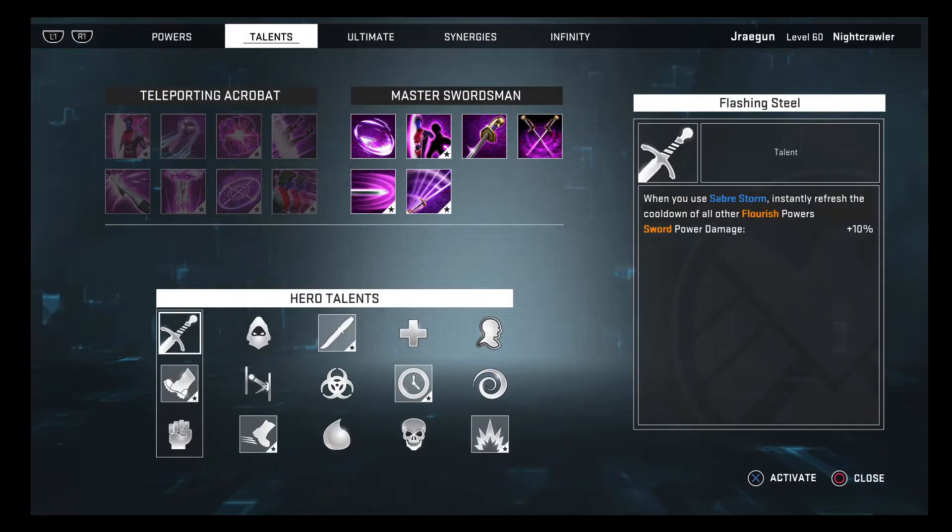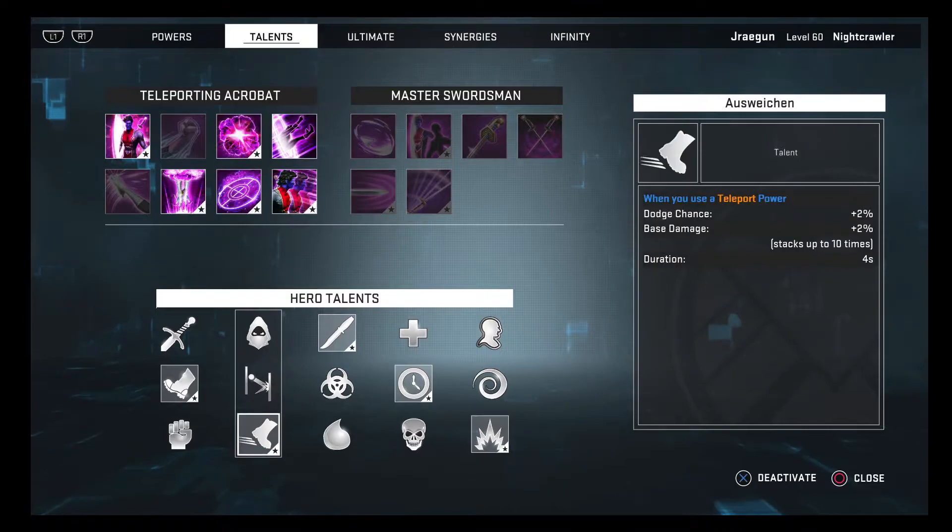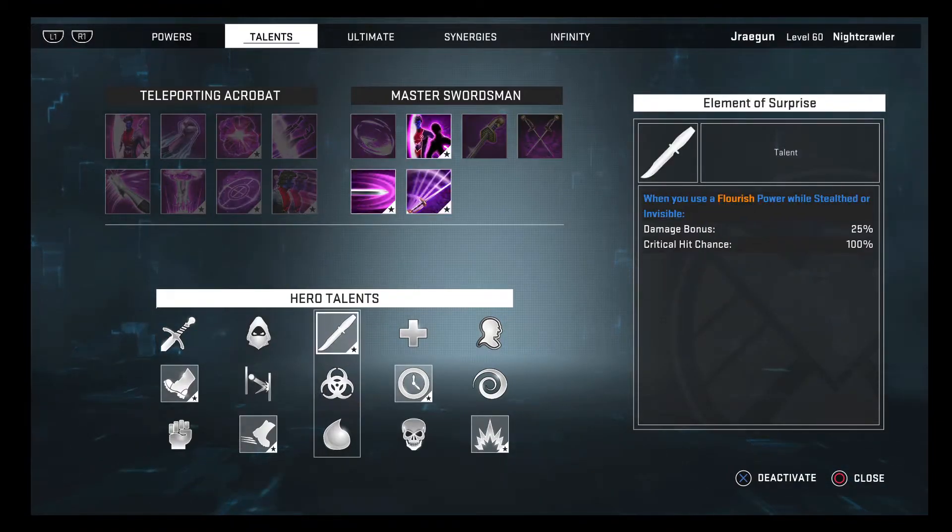Now for the talents. I've got Surprise Attack, which gives you 100% damage when used while in stealth or invisible — for Bamf Bomb and Run Through. Since we're teleporting after every single attack, you'll always have this active. Then I've got also Wichin — I have no idea how to pronounce that — when you use the teleport you gain +2% base damage and +2% dodge chance for four seconds. It stacks and since you're using teleport powers non-stop, after about 10 to 12 seconds into a battle you'll be at full stacks with a 20% base damage buff and dodge chance.